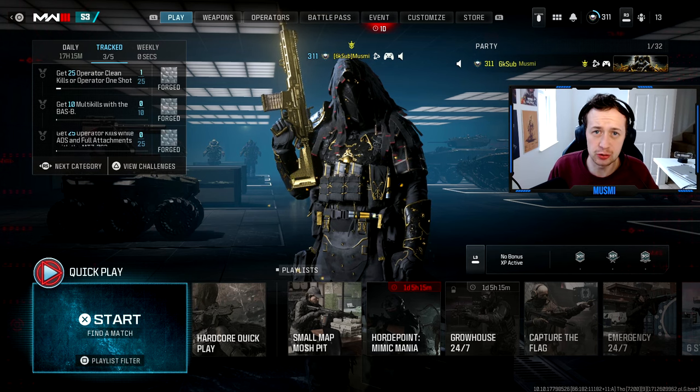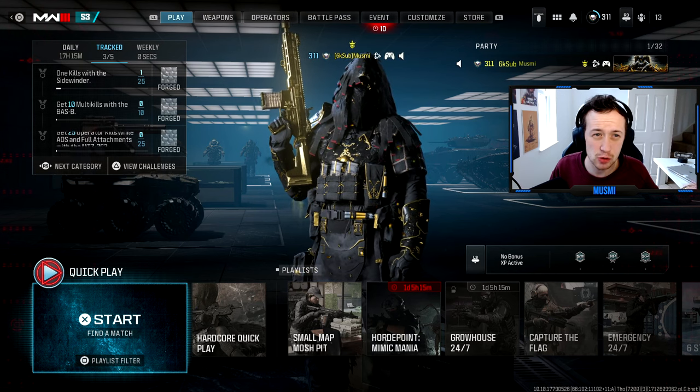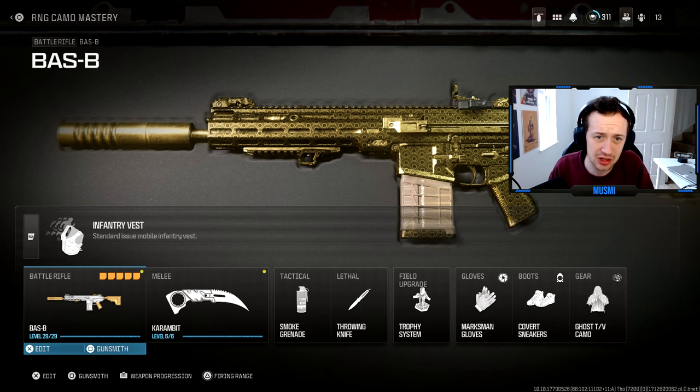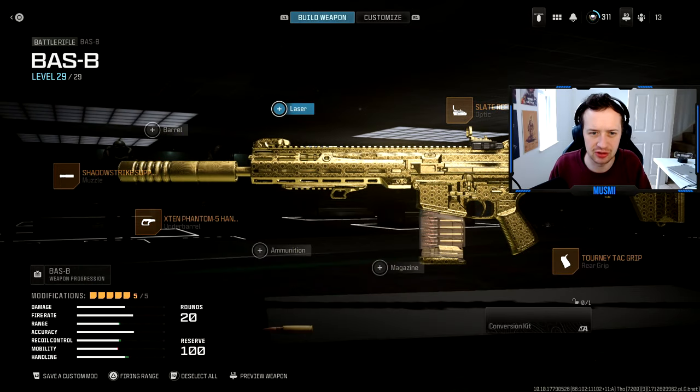The MTZ one is literally 25 kills anywhere, so we'll do that in core because I much prefer core. And then 10 multi-kills with the Baz B — super simple. That's probably the only vaguely difficult one, and it's not even vaguely difficult. For the class setup, we've got these attachments on the Baz B; in the stock we're running the Ravage 20 heavy stock. That's all there is to it — this should take no time at all. Let's jump into game and just smash this one out.